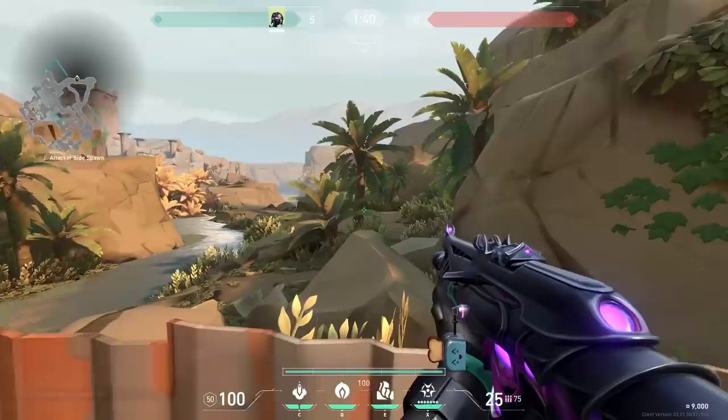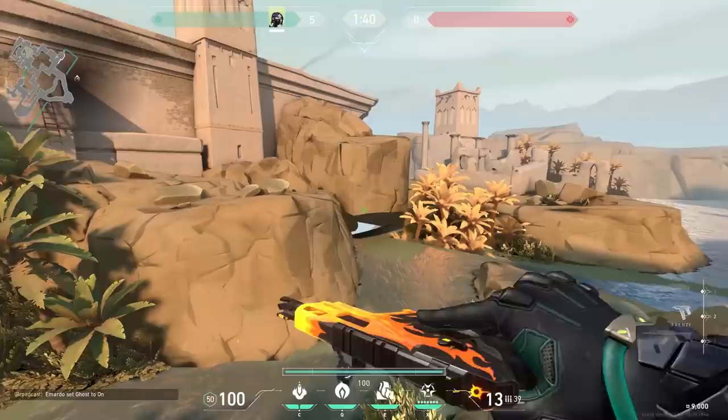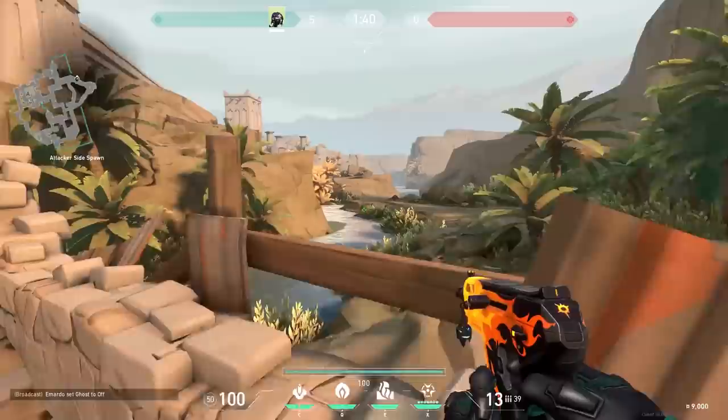Riot Games did a great job on making this look very nice. But if you look a little bit closer, everything is wrong. There's a gap underneath the rock, they didn't take the time to finish this castle over here, and these plants aren't even 3D — they're flat. Look at this, it's like they are printed. Anyway, it looks very nice from here.